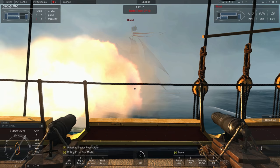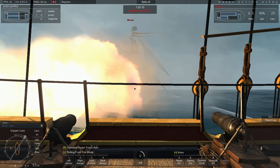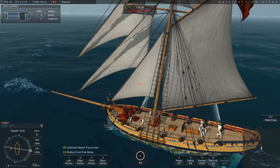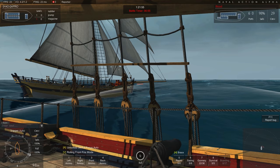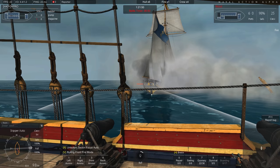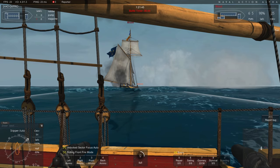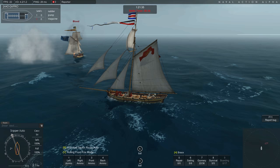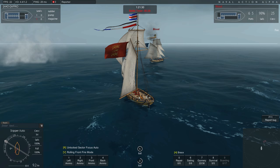Ein Teil, der bei dem letzten Update dabei war, ist schon mal, dass wir jetzt auch Burgen haben an den Inseln – sogenannte Ports. Und ja, wenn wir ernsthafte Probleme haben und von anderen Spielern angegriffen werden – was oft sehr gemein ist, weil die natürlich auch mit mehreren Leuten kommen – dann sollte man sich wirklich immer gut überlegen, mit welchem Schiff man aufs Meer segelt.